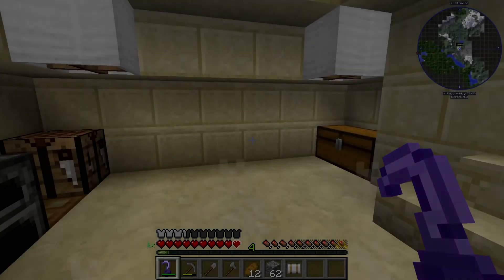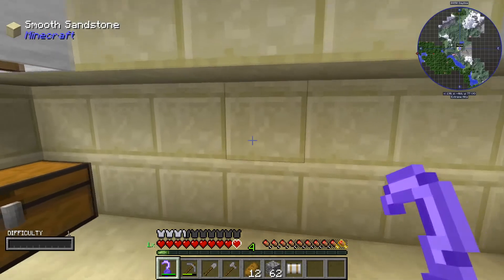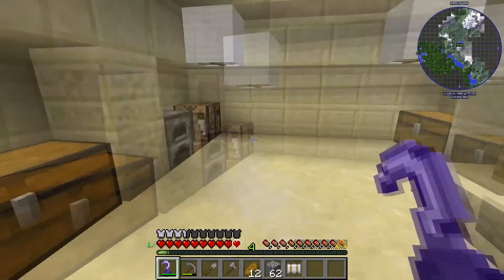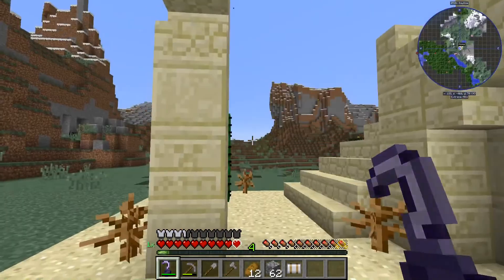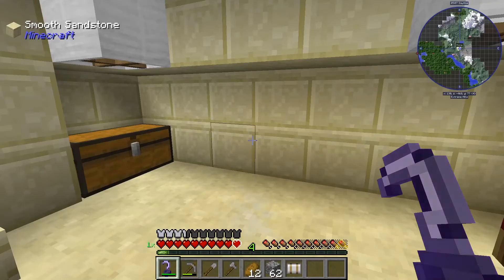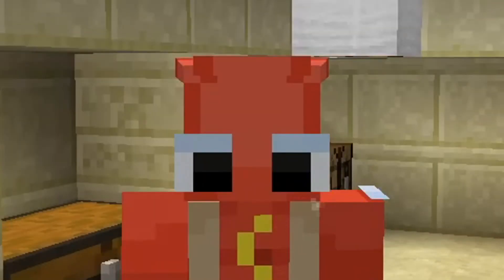Hello, ladies and gentlemen, and I am back with Redlark Adventures in Dungeons, also known as Red. In the last episode, I became a pirate. And that's really all that happened. I live in a pyramid. There is a dragon over there. And also from last episode, I forgot to change my skin from a furry. So I'm now a hotdog.